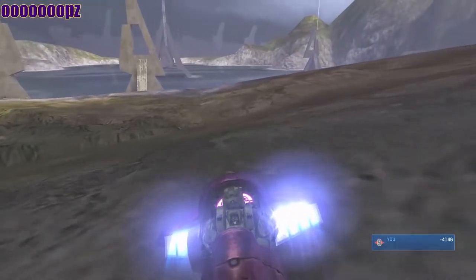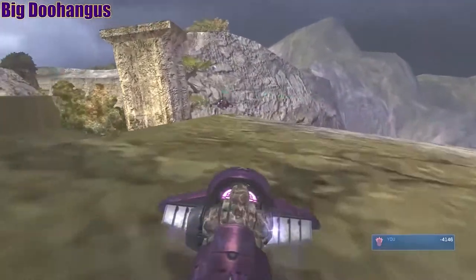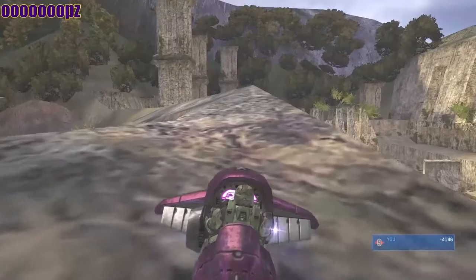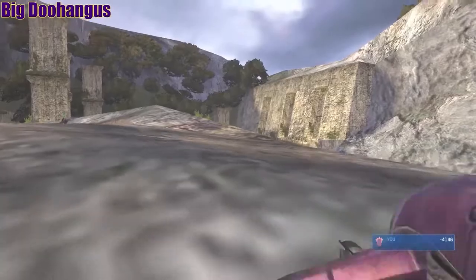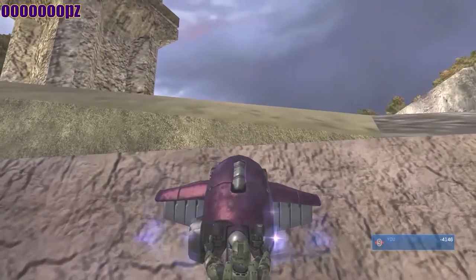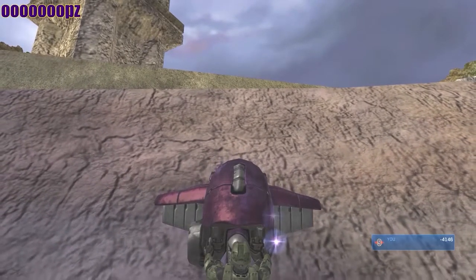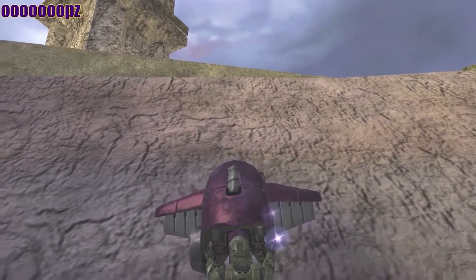Drive down below and around this square pillar — don't fall into that crevice. One player stays back where Dehangus is, and the other player progresses to the grassy area. Very lightly feather the gas and back up so you're barely moving.